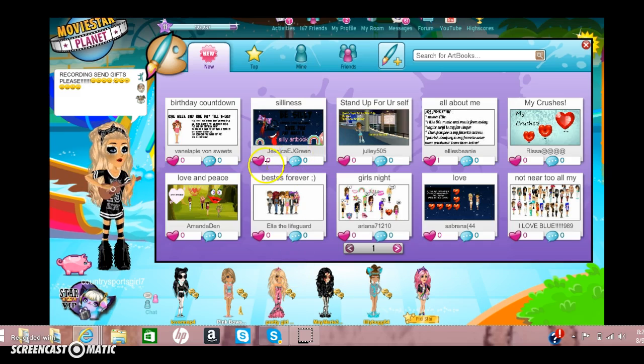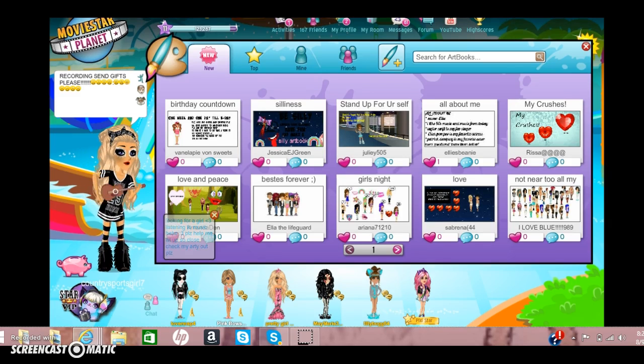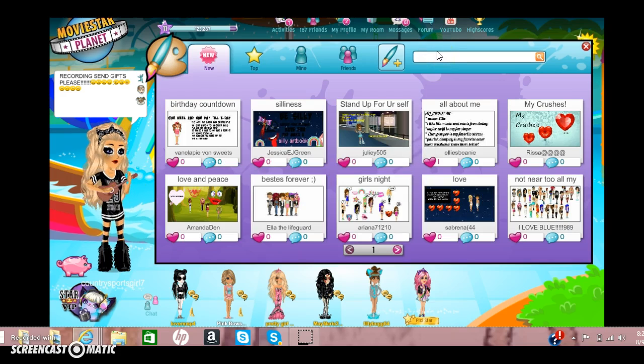So you're going to have to have Charles Croxy for this. I have zero diamonds and zero star coins. So then you're going to open your art books and go to three star coins.